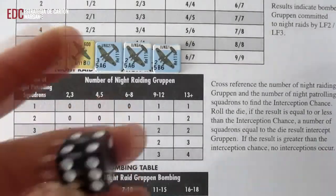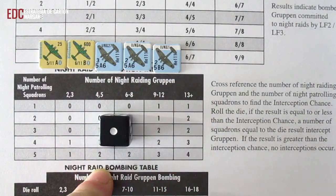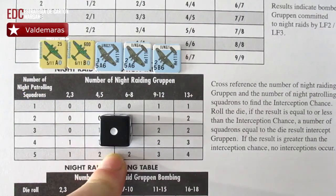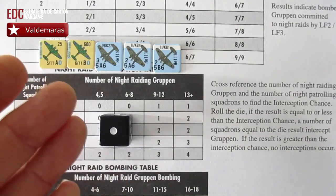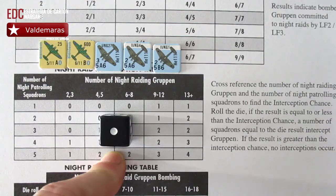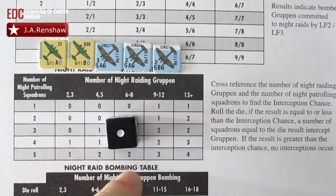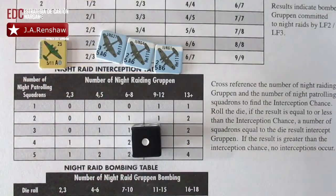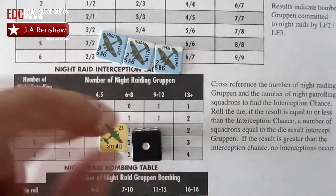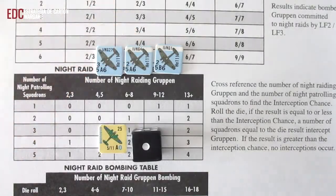Tiraríamos un dado; para este ejemplo nos debería de salir un 1. Si el resultado hubiera sido mayor, la posibilidad de interceptación no se produce en ningún caso. Pero como ha sido igual o menor, la posibilidad de interceptación sí se hace efectiva, y escogeremos un número de escuadrones Blenheim de los recuadros de incursión nocturna igual al resultado del dado. Por lo tanto, de todo lo que tenemos aquí, nos quedaríamos únicamente con el Blenheim que puede intentar interceptar a los Gruppens.